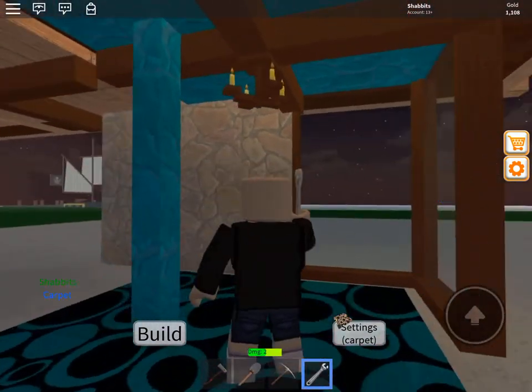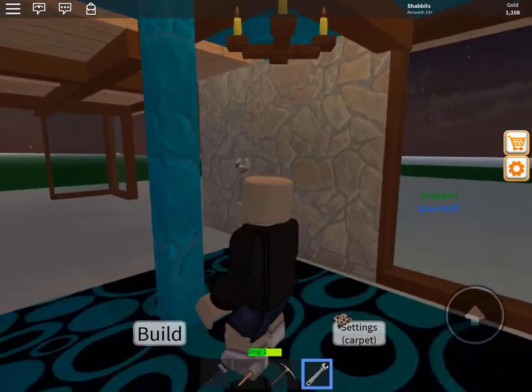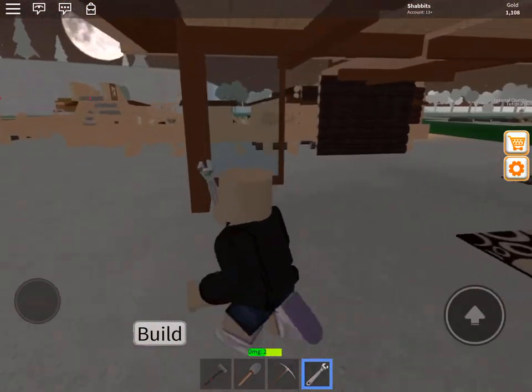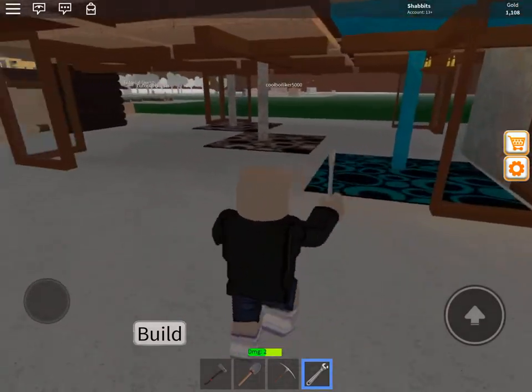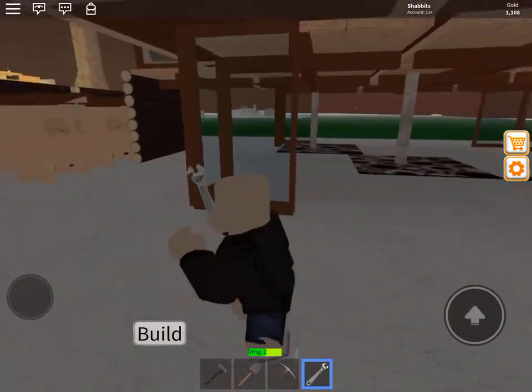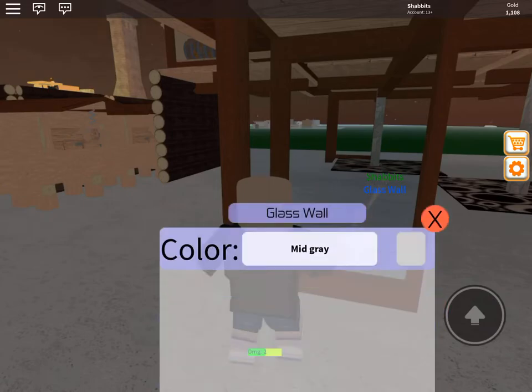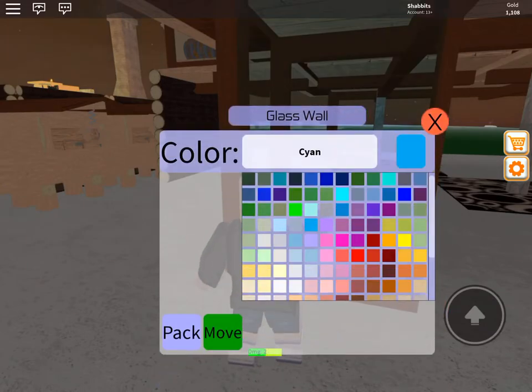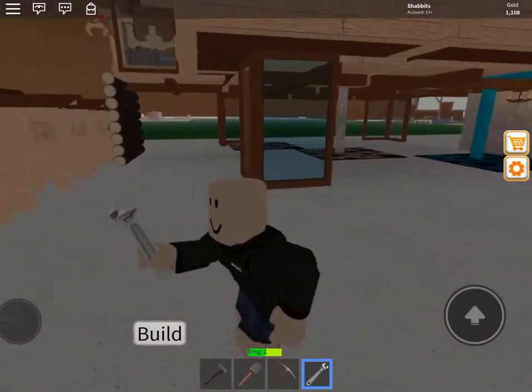And since it's damp here because of all the water, you need this damp-looking chandelier hanging in our damp cavern area that should be all closed in with glass when I'm done. And the glass — check this out, I don't think I showed this at all.